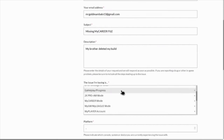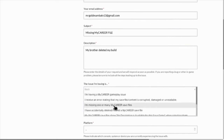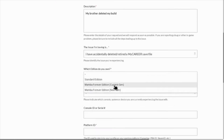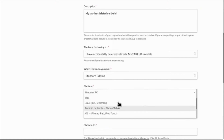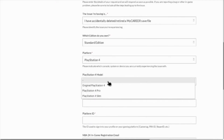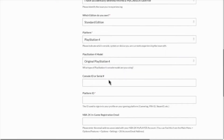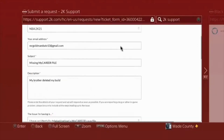When it asks for a description of how your player got deleted, just say your player got deleted — make something up that sounds believable. Say your MyPlayer file accidentally got deleted. It'll ask what edition you're on, and it'll ask for your PlayStation or Xbox gamertag. You guys don't have to put in the console ID because that's not required. Make sure you fill out everything that has a star beside it, and put in your 2K in-game registration email — the email you used when you first downloaded 2K.